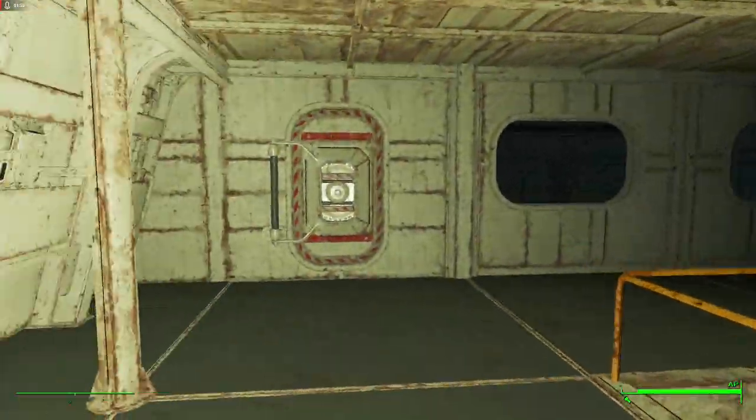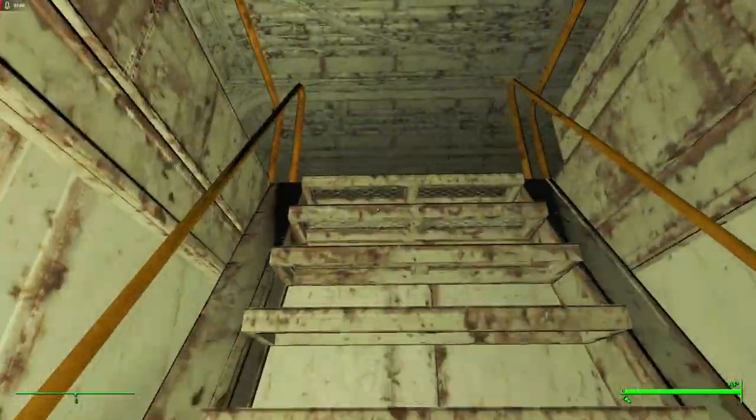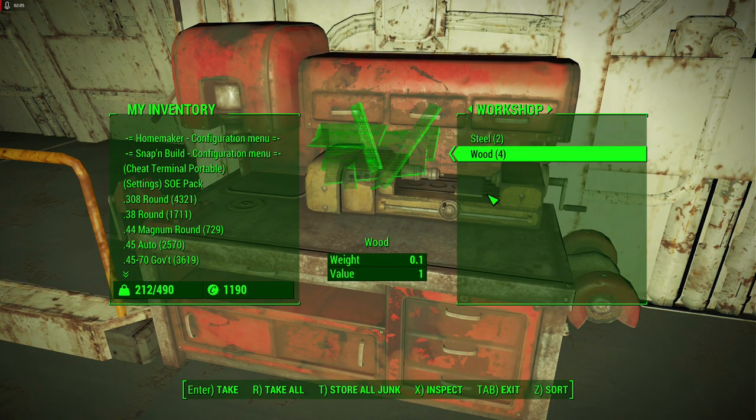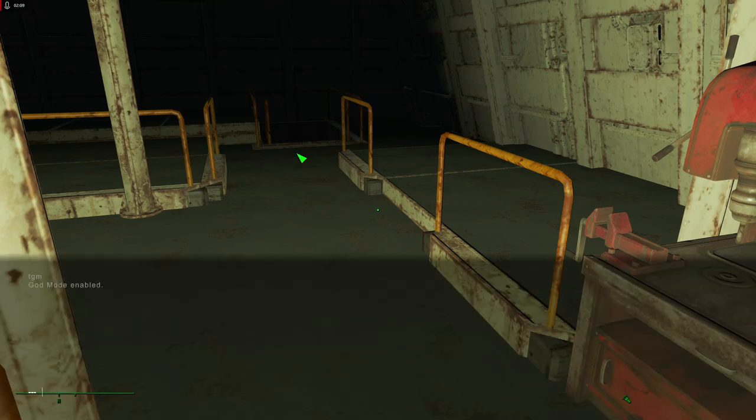It's your own personal submarine. I'll head back to the entrance which is over here, and I can show you how the workshop works. Currently we've got this here. I just want to put god mode on so I can build.